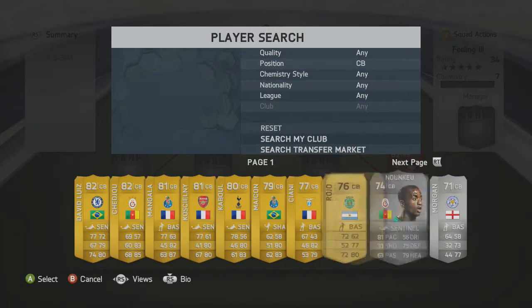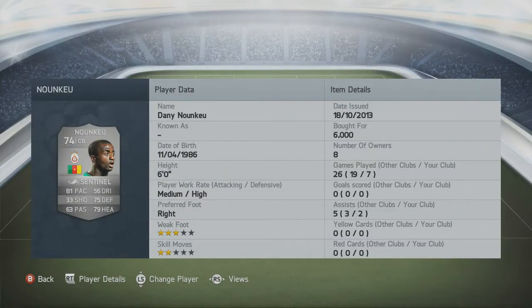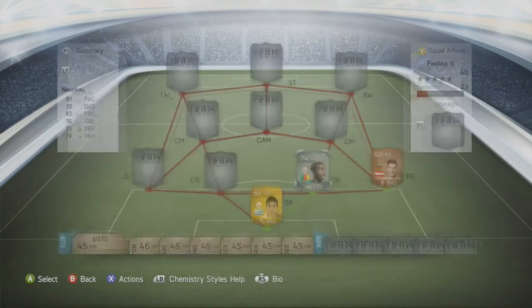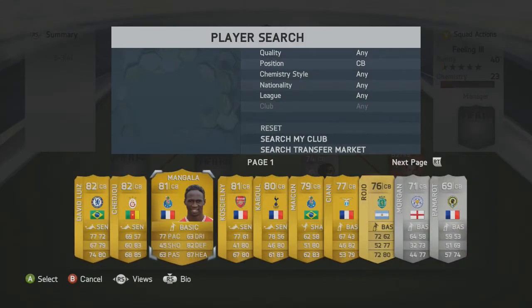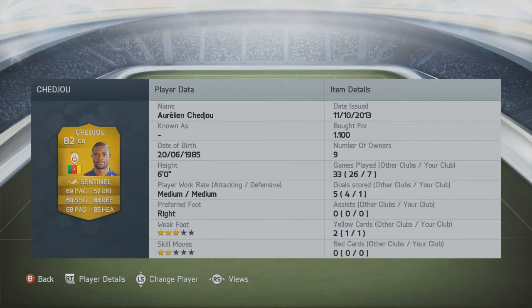The centre backs are Nounq — not sure I've pronounced that right — who is a very good centre back with 81 pace, 75 defending and 79 heading, with a Sentinel style improving his defending and heading. The left centre back is a perfect link with him: Cheju, who has only 69 pace but 83 defending and 85 heading, also with the Sentinel trait.